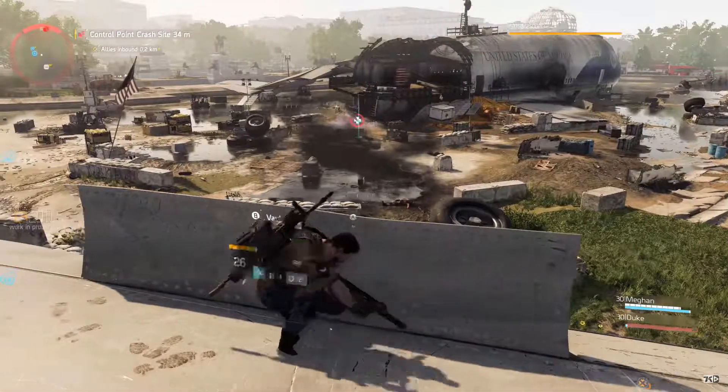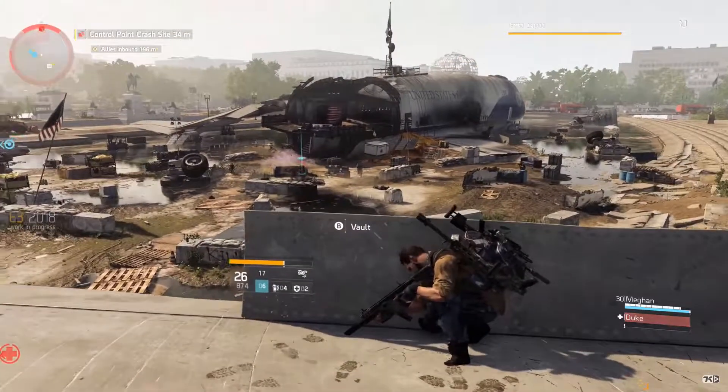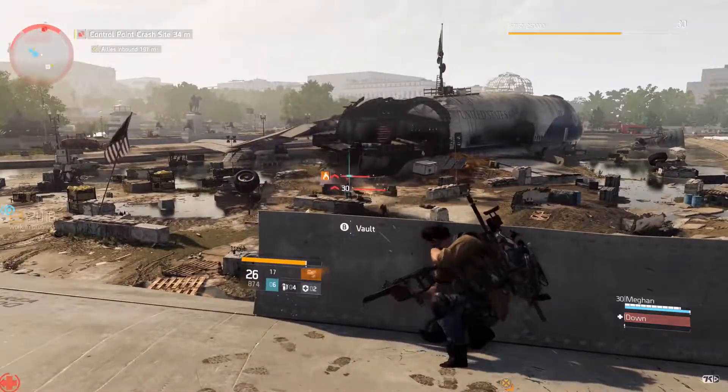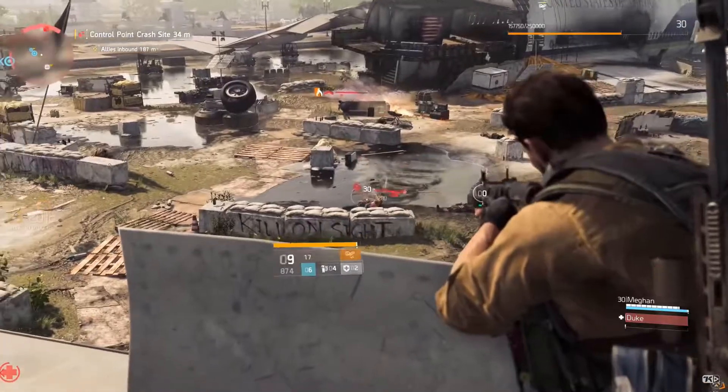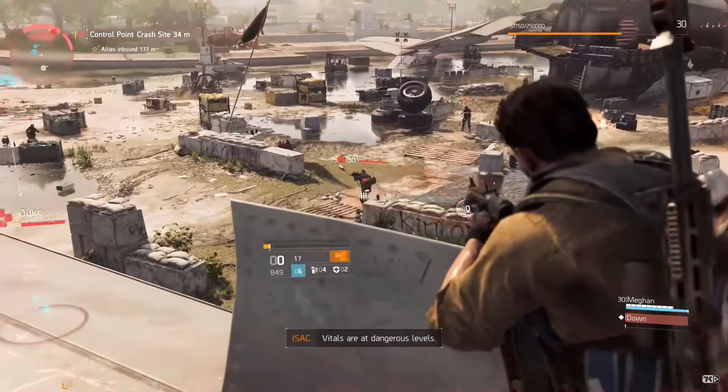The co-op mode — I assume you can just invite your friends on the campaign missions — because some of these get really tough and you'll need all the help you can get. So bring a friend, bring a random, and then take down Washington DC together.